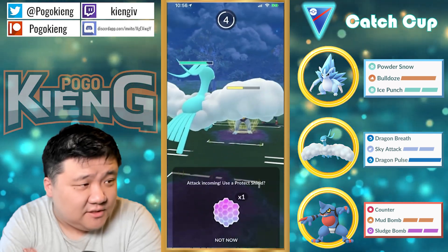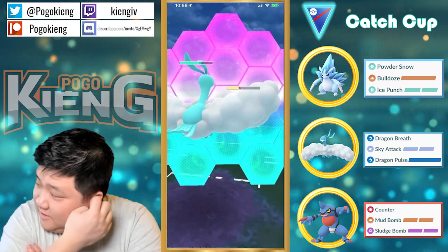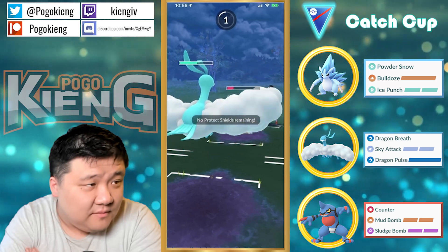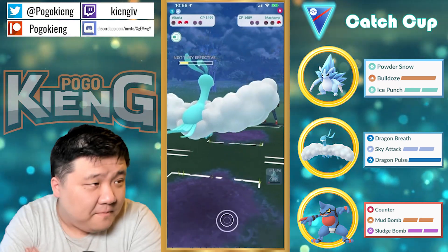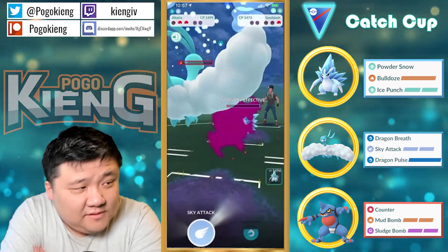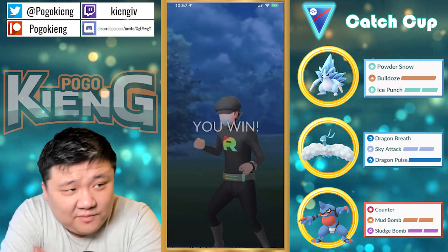I think you just farm down and this guy attacked this Sandslash. I'm pretty sure this thing only has Cross Chop — yeah, it definitely only has Cross Chop. Double Sky Attack — probably can. This person made some iffy decisions. That was a very iffy decision, but I guess they thought they would have to shield Machamp because of the Ice Punches.